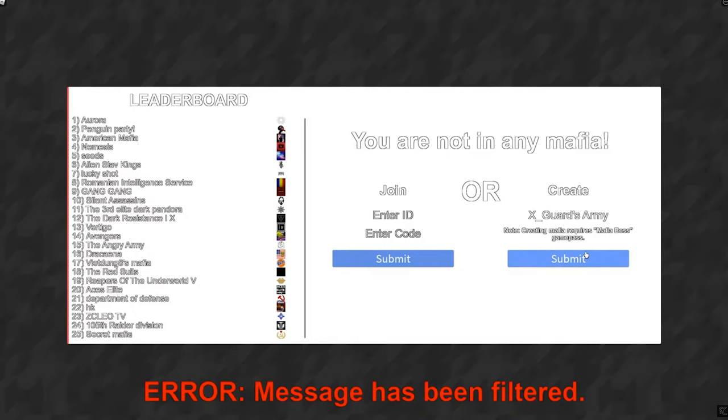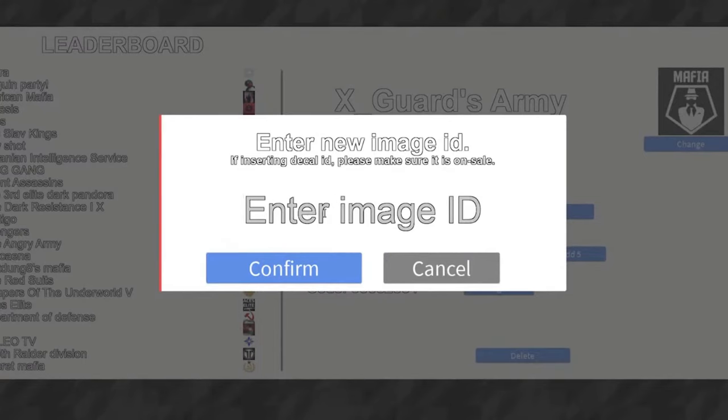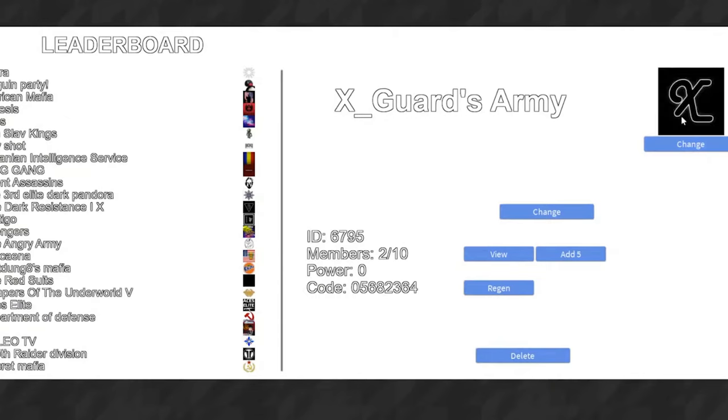When you join you'll need to select a name for your mafia and a mafia logo if you choose to have one. To change your mafia logo, simply upload the picture you want on the Roblox creator marketplace, copy the ID of that picture, paste it into the game, and you're done.